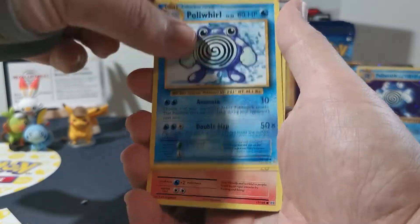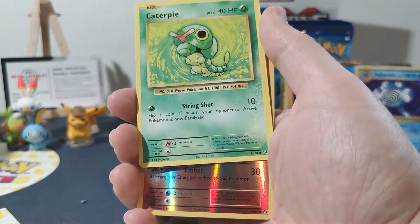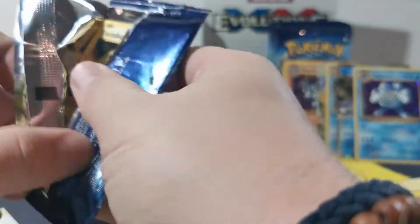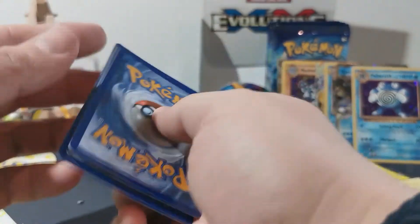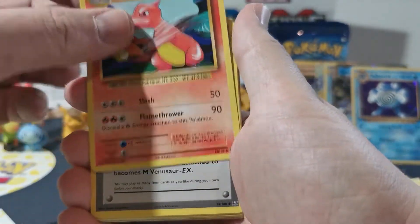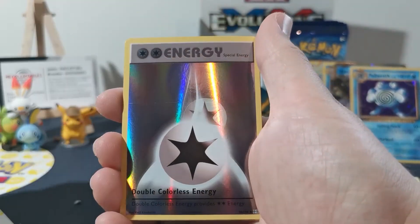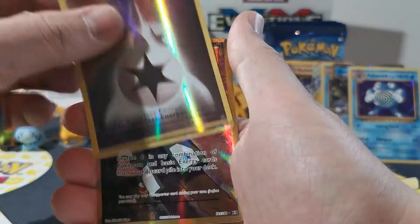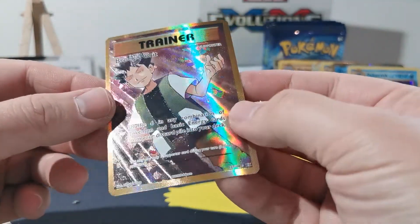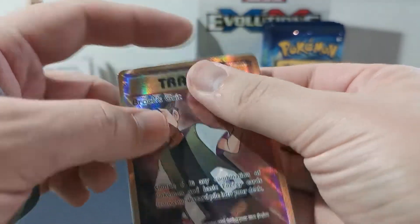Let's try and smash out a couple of packs here to keep the time down so we're not all sitting there for so long. Eradicate again. What can we get for the last pack on the left side? That's steel energy, ground — Brock's Grit. Nice full art there! I know I've got this one already but I still love the look of it. A support card — she's a bit bent, very uneven. We'll put them aside and go for the other side.